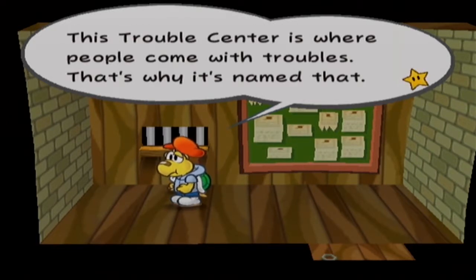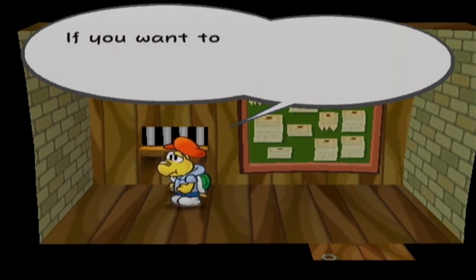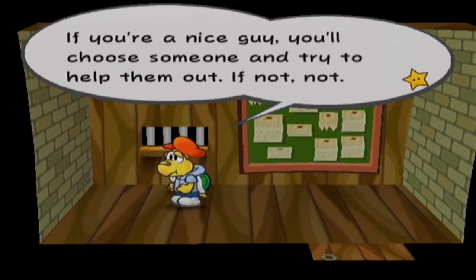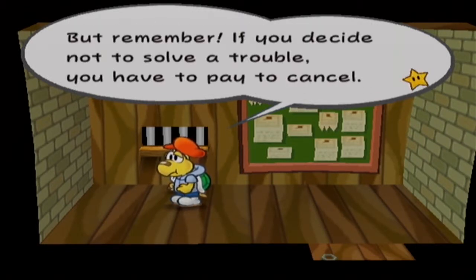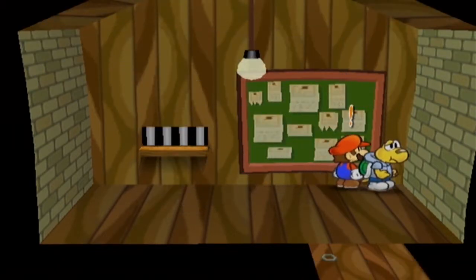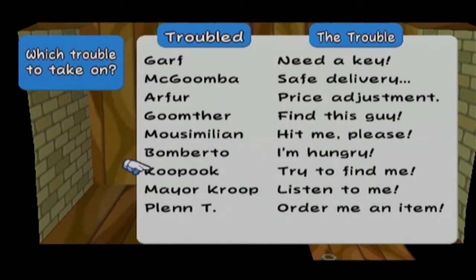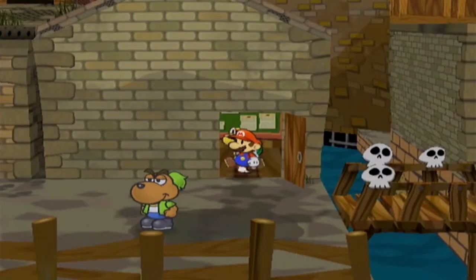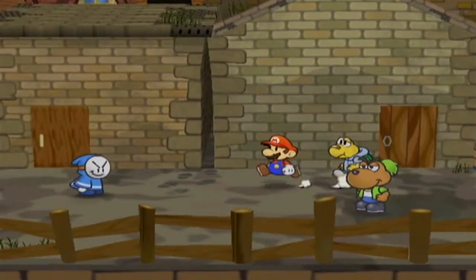This Trouble Center is where people come with troubles, and that's why it's named that. You want to see what kind of troubles people have? Check the bulletin board. Blah blah blah. They're basically side quests. Some of them will give you coins, some star pieces, some badges. But we'll worry about that later. Much, much later.